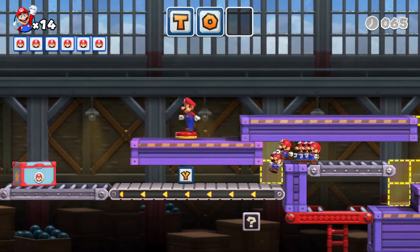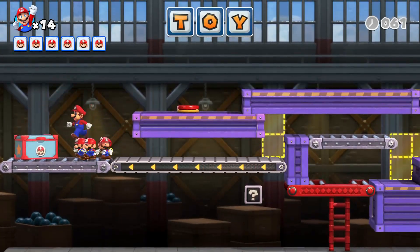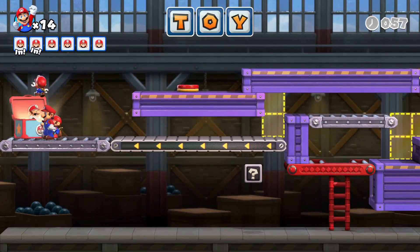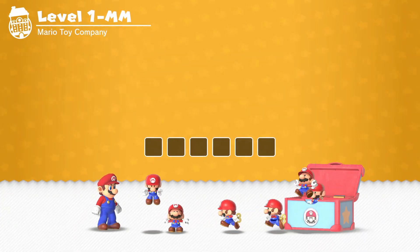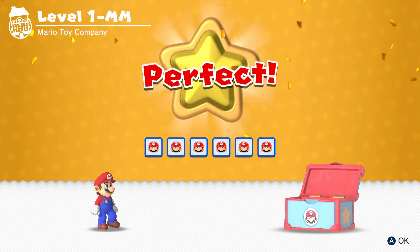All right, so we hit the red switch so they go and get the Y. Your goal here is to get each of the Marios into the toy box. All six mini Mario toys go into the toy box, and then it's off to the showdown with Donkey Kong. We did get another perfect for this!